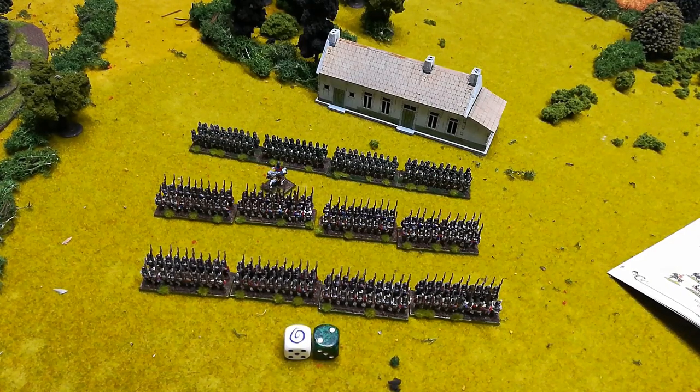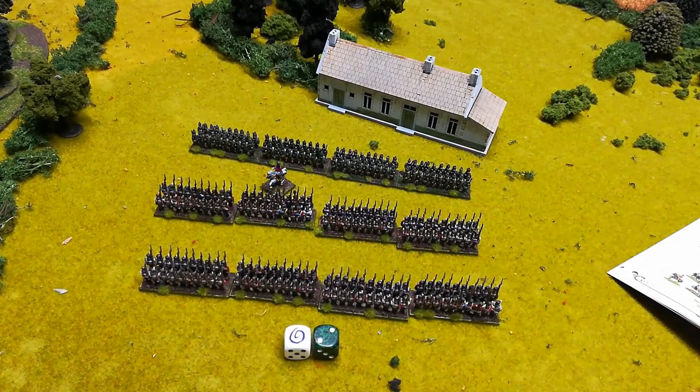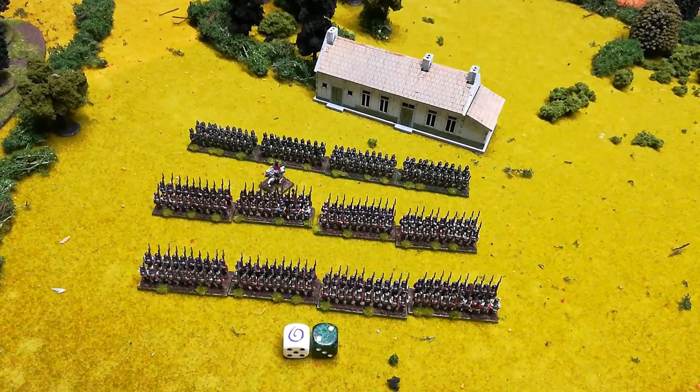The next type is free moves. Even on failed orders, a unit can still do a free move subject to certain criteria. I believe it's related to being in certain formations — like march column or attack formation — where even on a failed order you'd still get one free move.